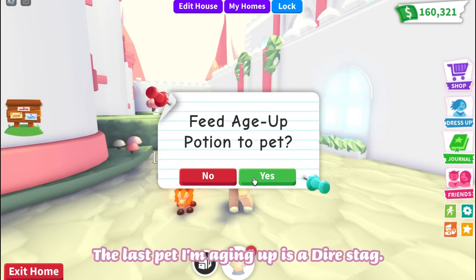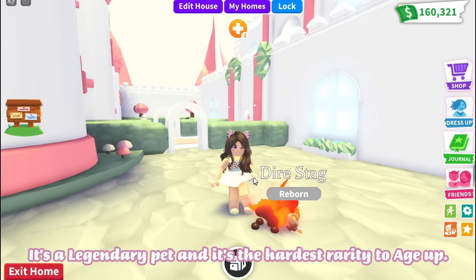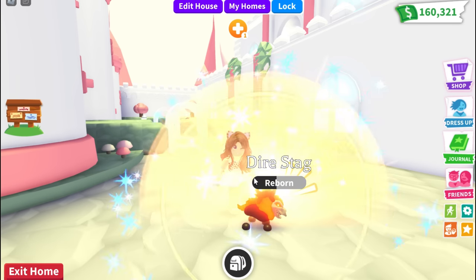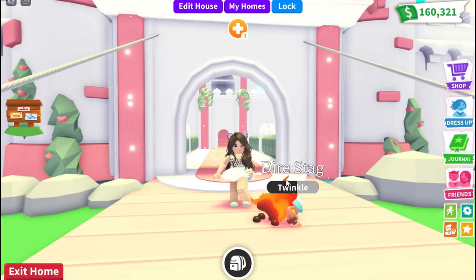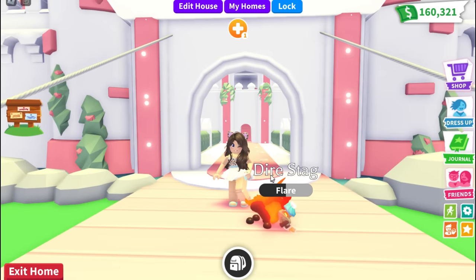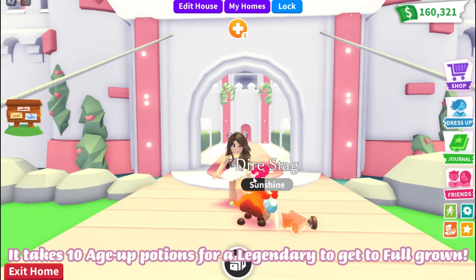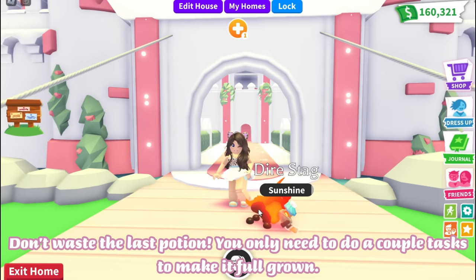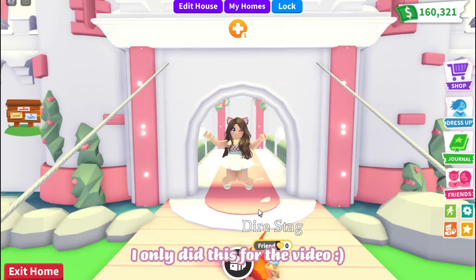The last pet I'm aging up is a Dire Stag. It's a legendary pet and it's the hardest rarity to age up. It takes ten age up potions for a legendary to get to full-grown. Don't waste the last potion — you only need to do a couple tasks to make it full-grown. I only did this for the video.